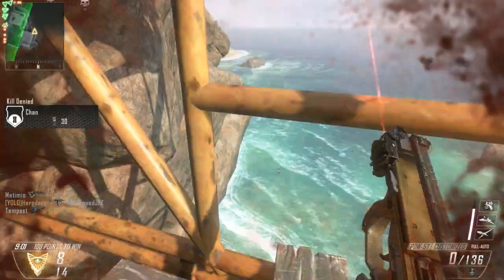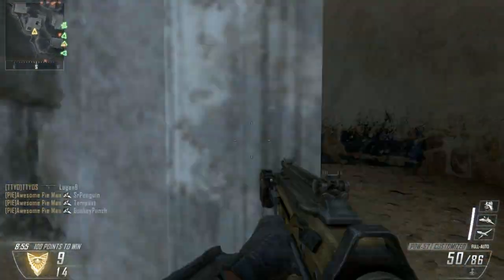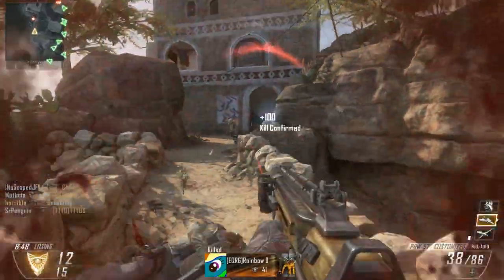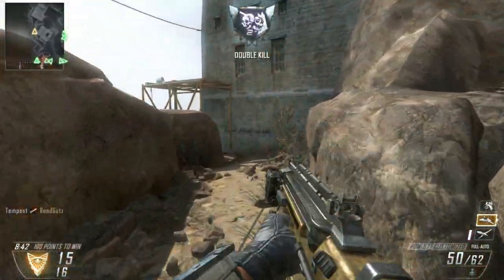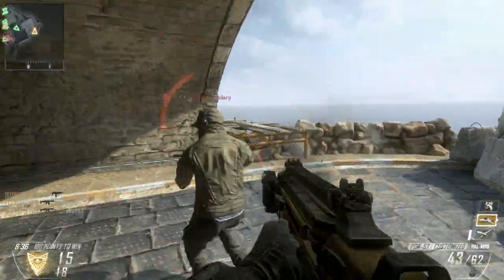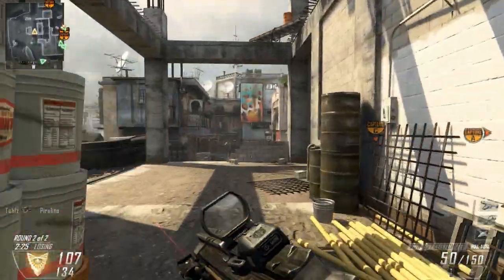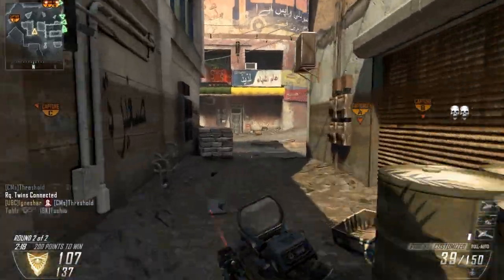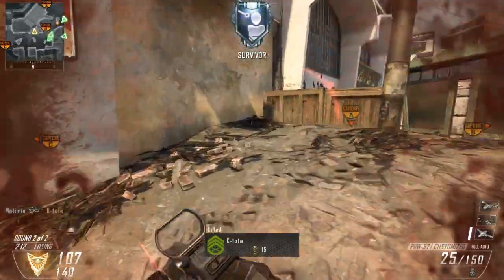Another downside is that even though it has such an amazing magazine size, it suffers in the reload department. A partial reload takes 2.59 seconds, but if you've gone through your entire magazine including the round in the chamber, it's going to take you 3.19 seconds — the slowest of all the submachine guns. That said, it's not terrible by any means, just not as good as the others. And because you have such a large magazine, you won't have to reload often. When you do need to reload, get into a corner for a second and go through the animation.